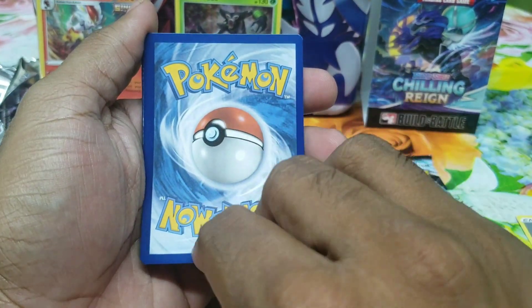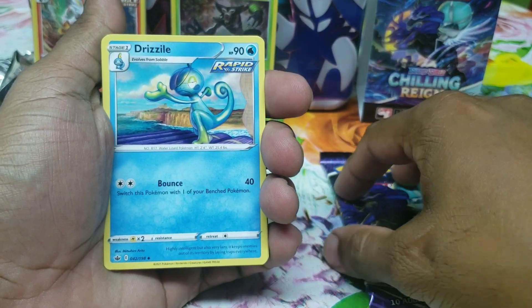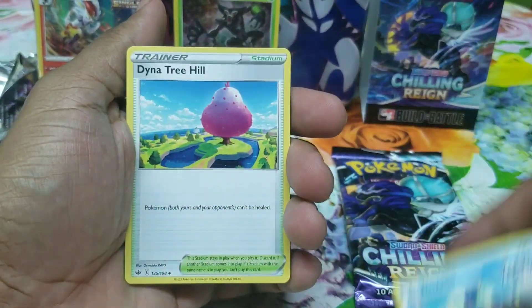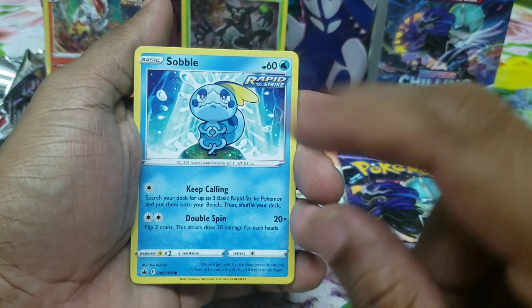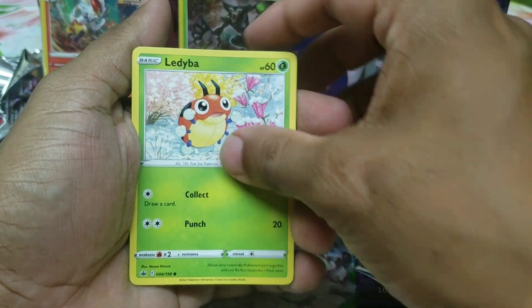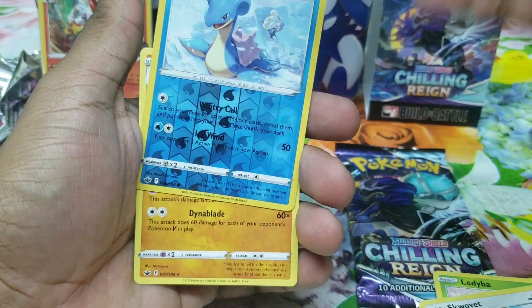Guess the energy type — I say Fire or Water for the win! We have Dyna Tree Hill, Justified Gloves, Castform Rainy Form, Lapras, Suicune, Rapid Strike badge. I need a playset of this whole line. Lady Bar, Scovet, lovely reverse holographic Lapras. Nothing too fancy overall.